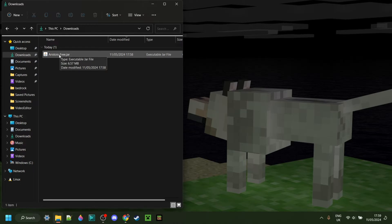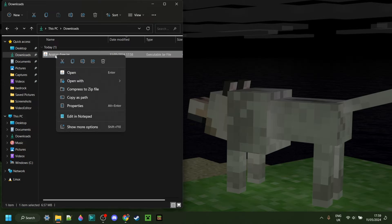Here as you can see in my downloads, I have Aristoas. Now to use this, you do actually need the Java platform made by Oracle to run it. You'll have it if you've ever modded Minecraft before. If you don't have it or you're not sure, I will link it down in the description below. You can simply double click on this to open it up, or right click on it, go to open with, and then select the Java platform.